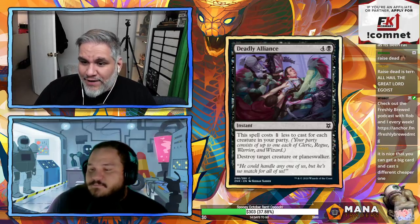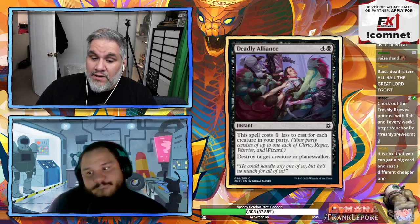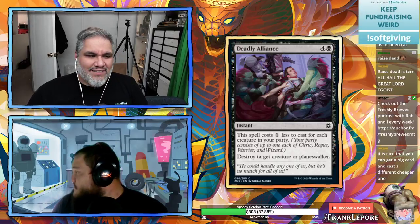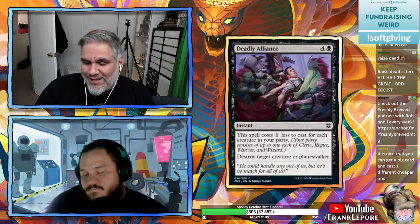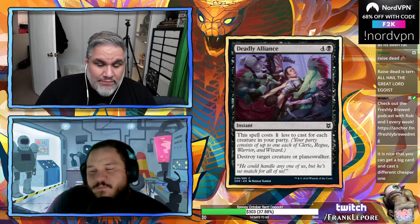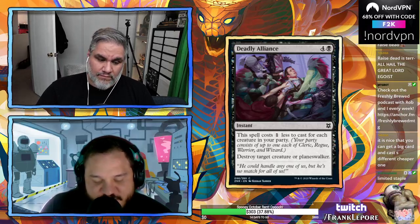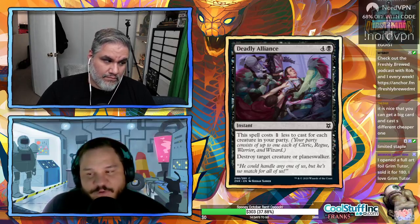Deadly Alliance: five mana instant, costs one less for each creature in your party — destroy a creature or planeswalker. I like the trend of commons being able to destroy planeswalkers, since planeswalkers are mythic and it's life or death when relevant.